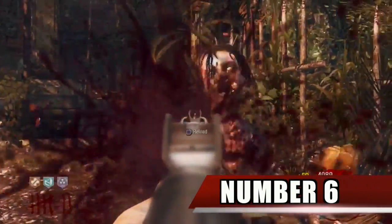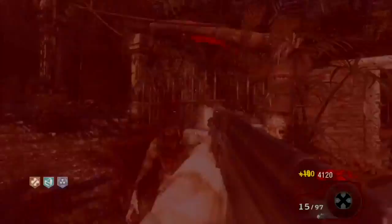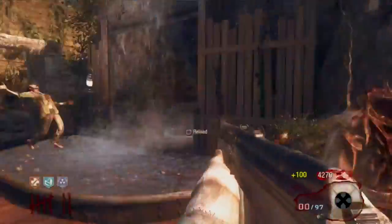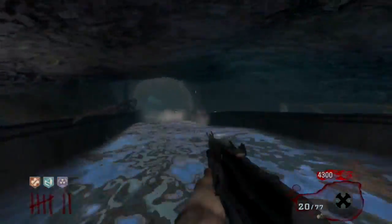Number 6. In the Black Ops Zombies map Shangri-La, four teleporter boxes can be found beneath the map. It's not clear if these were just leftover fragments from a previous map or if teleportation was planned to be in the map at some point.